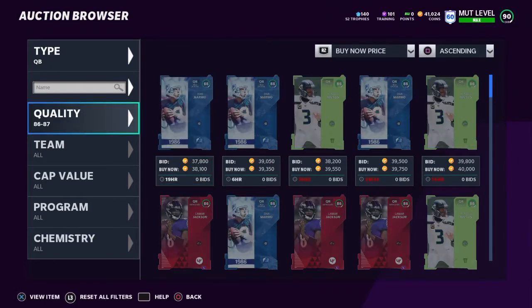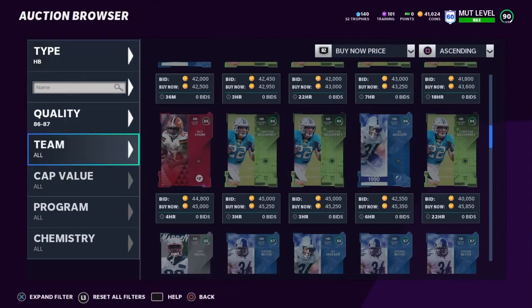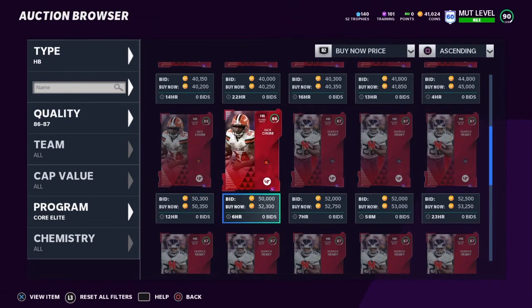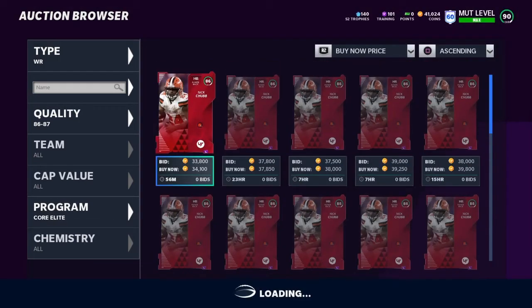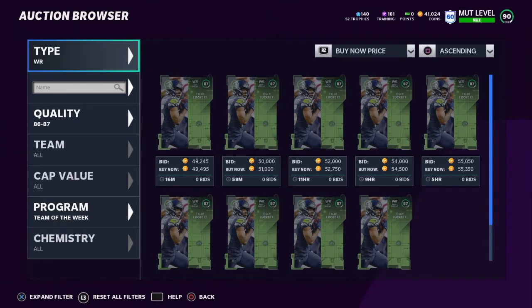Now we're going to talk about 87 overalls because 87s are still good value. You can focus on a couple of filters — I've been looking at halfbacks. You can also filter by Core Elite or by program. Derek Henry is obviously too expensive at 50,000 coins, so I would not go for that one. You're going to want to buy these for about 45,000 coins or less. There was a Tyreke Lockett earlier for 42,000 coins, so buy your 87 overalls for under 45,000 coins. That way you can get good value. 87 overalls quick sell for 1,800 training. That's your second filter for today — in my opinion, the second best filter as well.